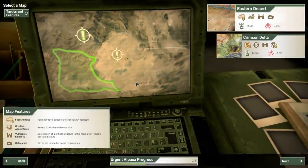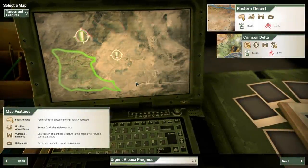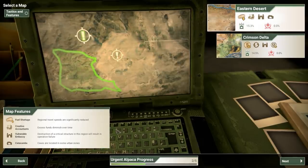Hello everybody, my name is Pravis and welcome back to more Rebel Inc Escalation with our urgent alpaca operation.